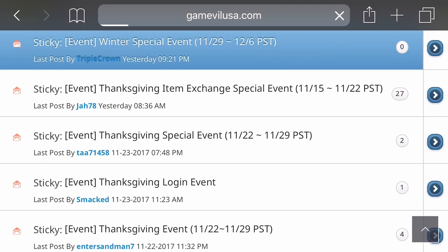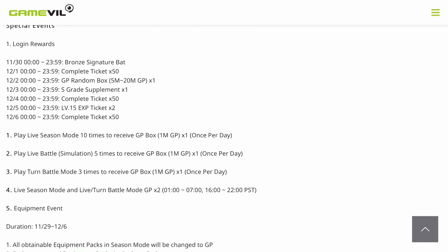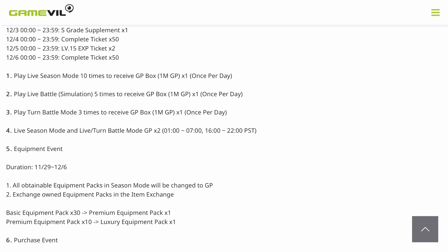We have the Winter Special Event, which was actually announced yesterday. Your login rewards: tomorrow you're getting a bronze signature bat — I have no idea what that is but I'm interested. December 1st you get 50 season complete tickets; December 2nd a box of 5 to 20 mil gold, probably about 5.5 mil; December 3rd an S-grade supplement; December 4th, 50 more season complete tickets; December 5th, 2 level 15 experience tickets; and December 6th, 50 more season complete tickets.